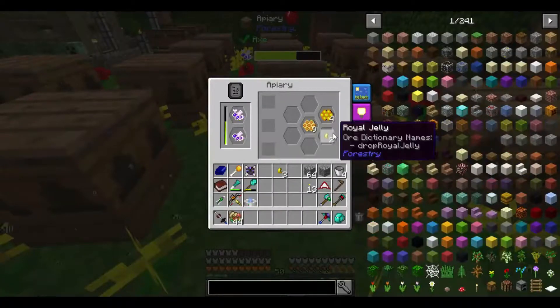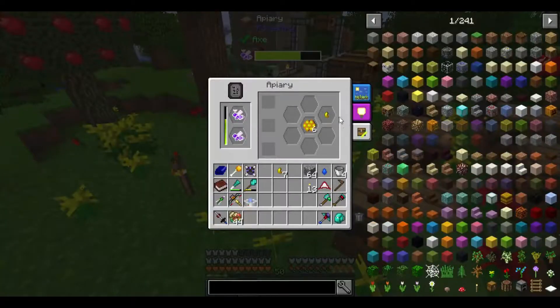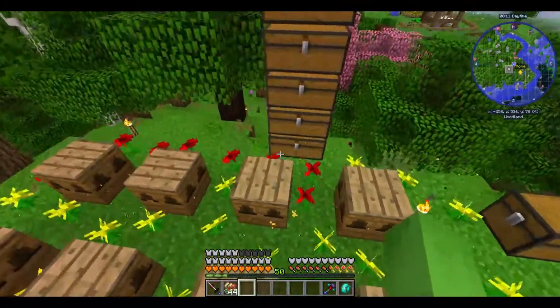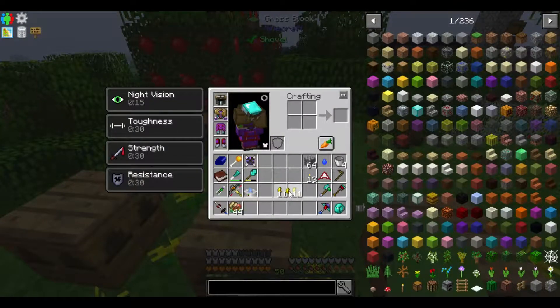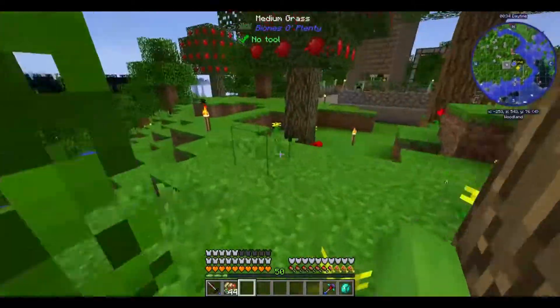This took way longer than I thought it would, but we are finally here — we're collecting all of it. I wonder how much I have so far. That one had 6 in it. Altogether we have 23 Royal Jelly, which is enough to make 11 seeds if I wanted to. Don't know if I'd have the Inferium for that, but we're gonna try.